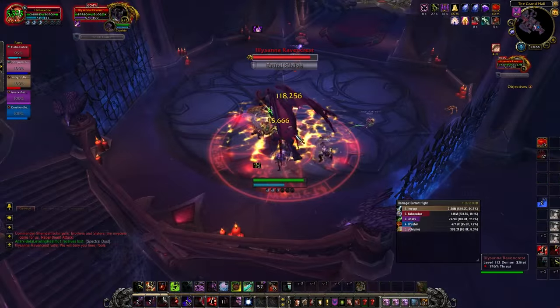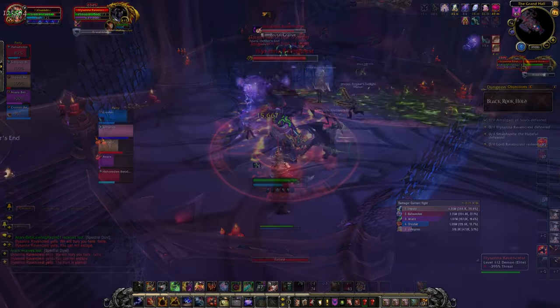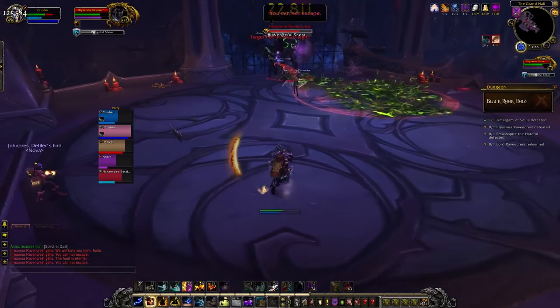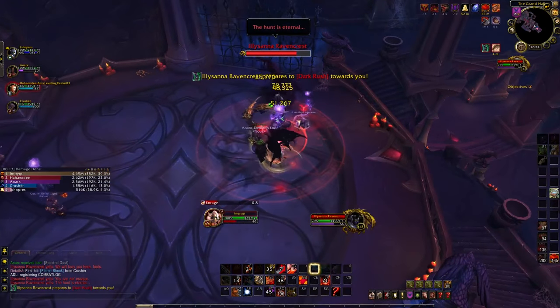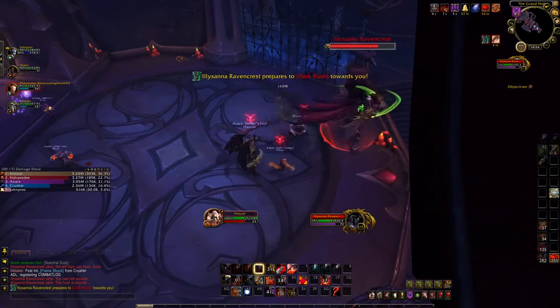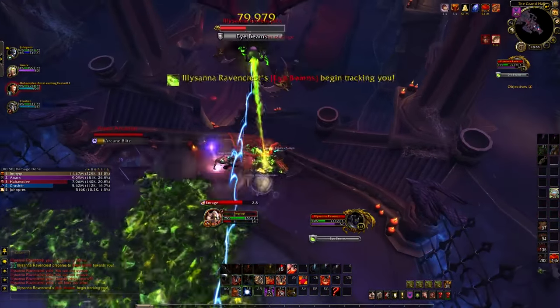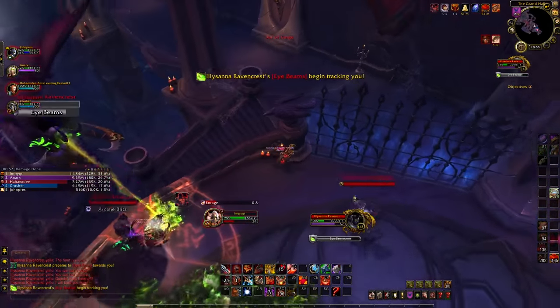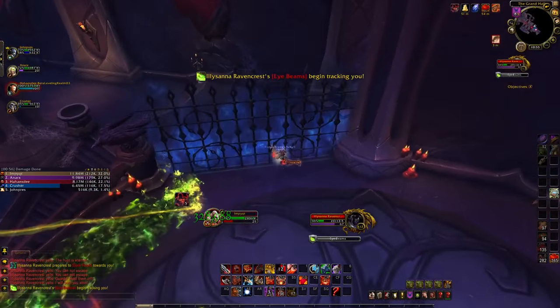The next boss is Illusana Ravencrest. As the tank, make sure you use active mitigation on the Vengeful Sheer cast. As ranged, make sure you are spread out to avoid the glaive debuff application from bouncing between you. When the Dark Rush debuff comes in, have players stand somewhat close together to avoid the boss charging all around the room and leaving horrible Felgoo everywhere. When she transitions, kite the eye beams if they're fixated on you, or if your healer's up to the task, you can just stand in them and deal damage to the boss.